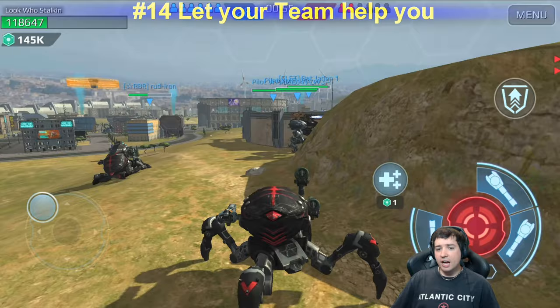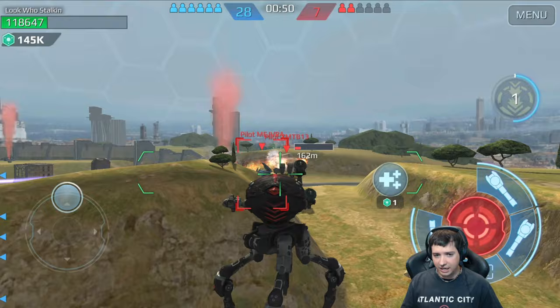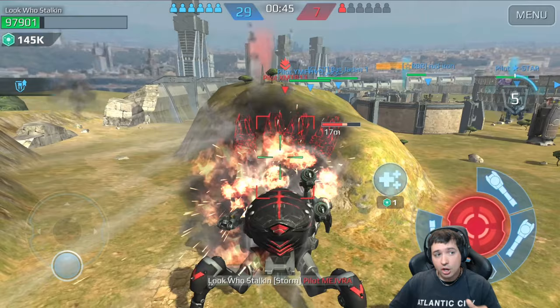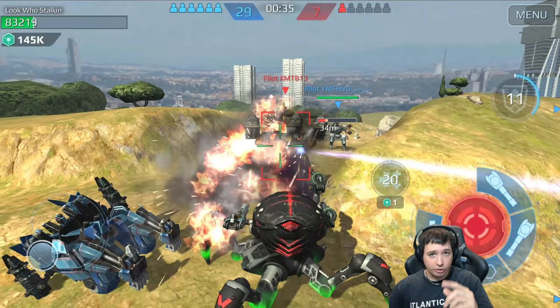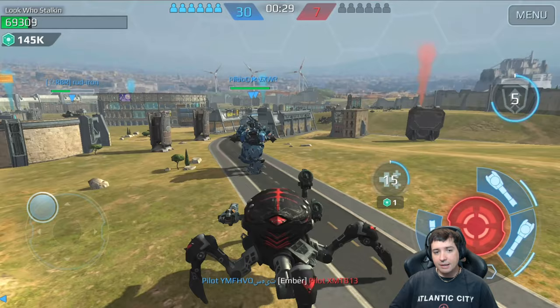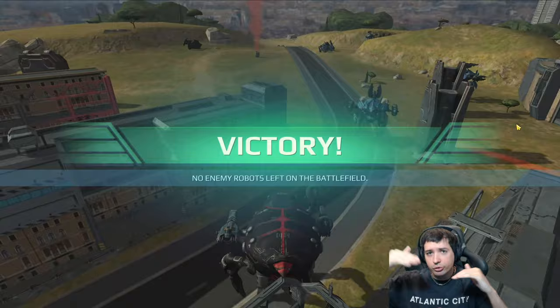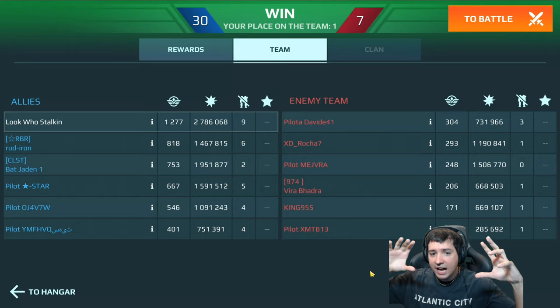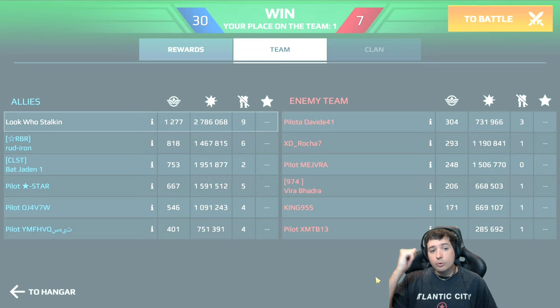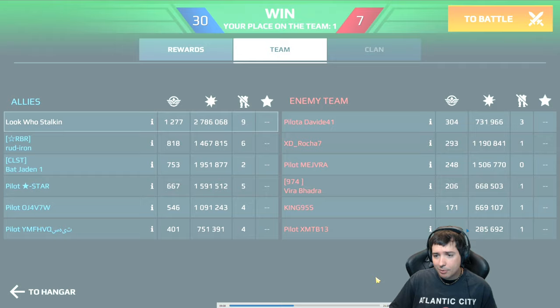Tip 14: let teammates help you. There's a Behemoth and a Fenrir tanking over there — I can't beat them with this little HP. But when they're distracted by my team I can make it happen. Outnumbering the enemy is always useful because both you and your teammates take less damage while the enemy takes more. Two-on-oneing someone is roughly a four-to-one difference — double HP and double firepower versus half HP and half firepower.